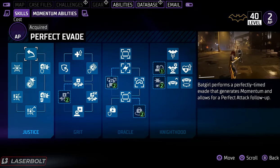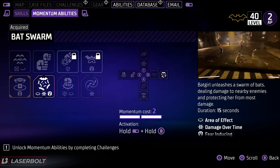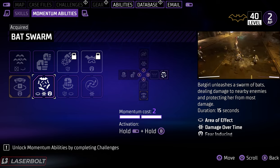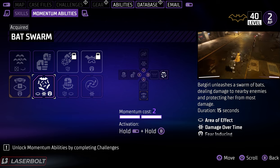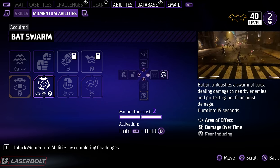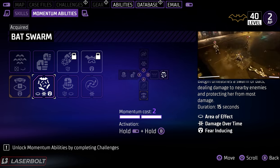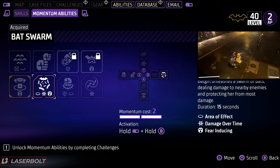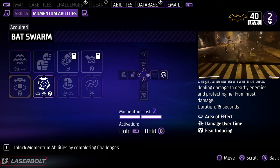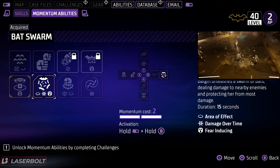The best ability currently available as far as that secret momentum skill goes is Bat Swarm for Batgirl. The Bat Swarm is amazing because not only do the bats dish out damage to nearby enemies, but they also protect you as well. The duration is 15 seconds, you can move around the map freely, and if you have multiple momentum meters you can expand this up to four times. It does damage over time and the fear induction is really, really good — Bat Swarm is the number one priority if you're playing as Batgirl.